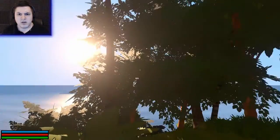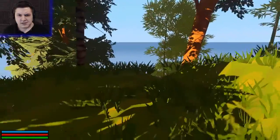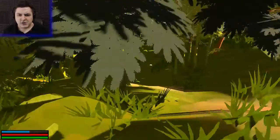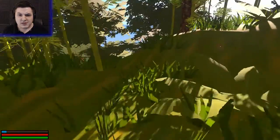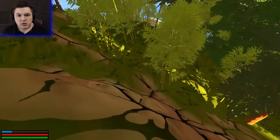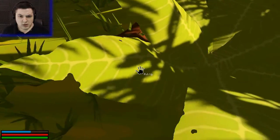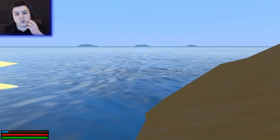Okay, so here we are. We are a pirate on this deserted island. So I have to gather materials and stuff, which I need to figure out how to do. There's stuff laying on the ground here. We got some wood logs — that's good. Graphics look really nice. I mean, this is made by a small development team.